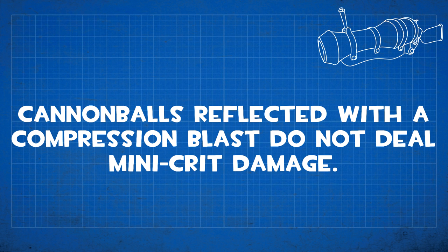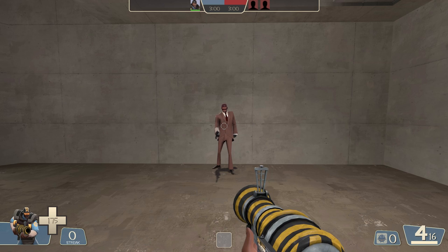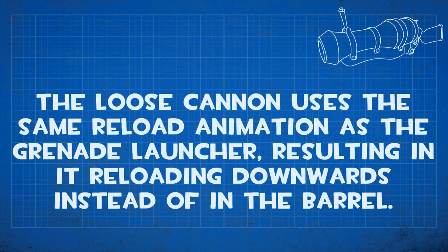If the Loose Cannon's cannonball is reflected by air blast, it does not deal mini-crit damage. Even getting what would have been a double donk — both cannonball and explosion hitting the Demoman — resulted in no mini-crit and no double donk. Since the cannonball impact is considered explosive damage, it will give players an On Kill effect if their health is low enough. The cannonball itself doesn't explode on impact, but it could still cause an enemy to explode if the cannonball is what kills them.